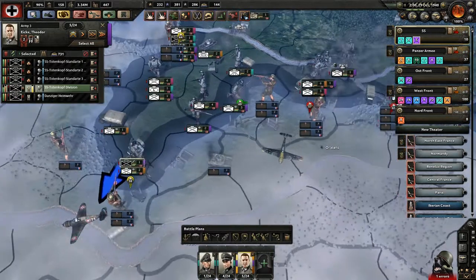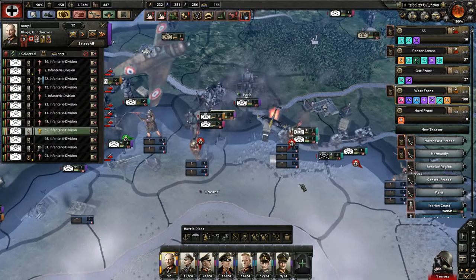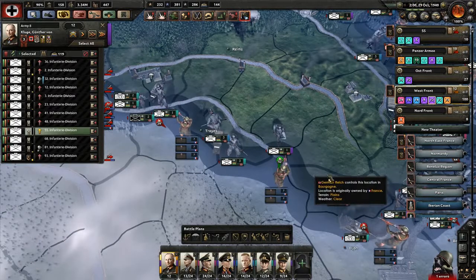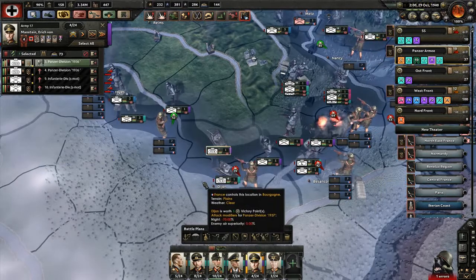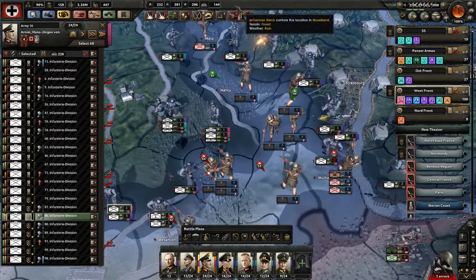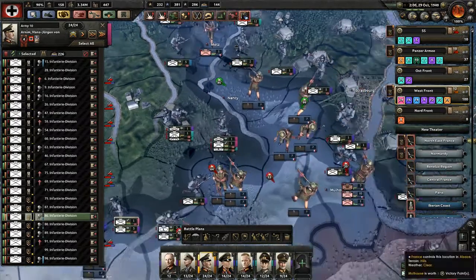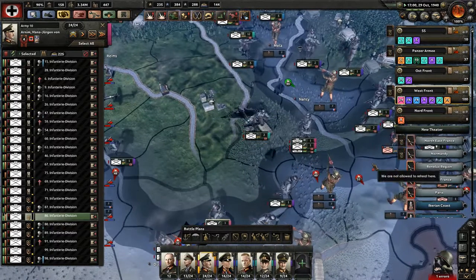Support attack. Okay, support close attack. Attack. That isn't doing well, so we're going to throw that in and they're going to support. Okay, looks like we're finally cutting Nancy off there.